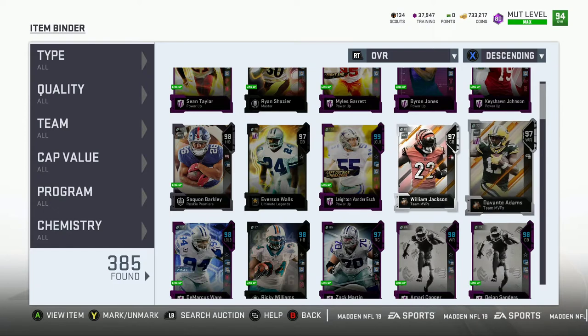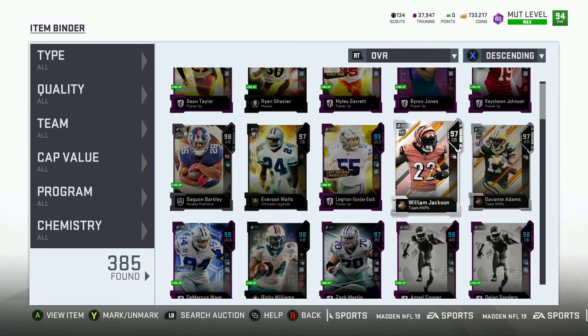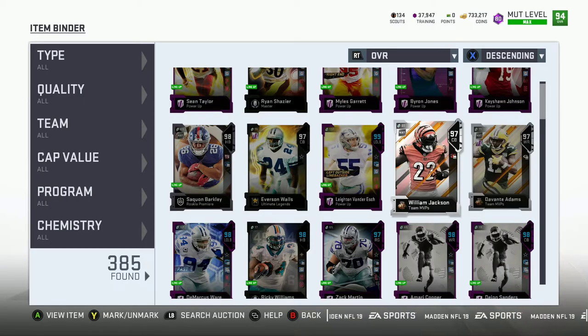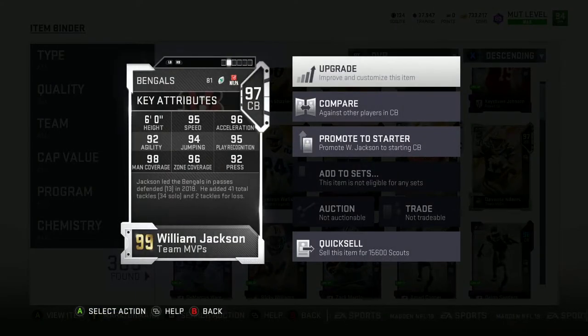Without further ado, I'm going to quick sell Davante Adams since I'm not gonna use him. But I might hold on to this other guy — if I end up pulling Darius Slay I'll figure out what to do. If I pick up a good tight end I'll keep the current guy, because his card is pretty glitchy and he's about to get a power-up. If I power him up he'll go to 99 speed and have similar stats to Darius Slay — he might even be better, I've never used him.